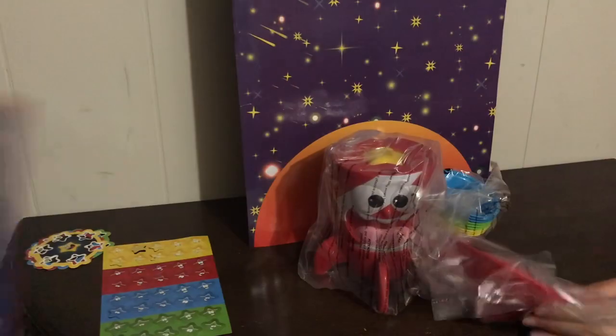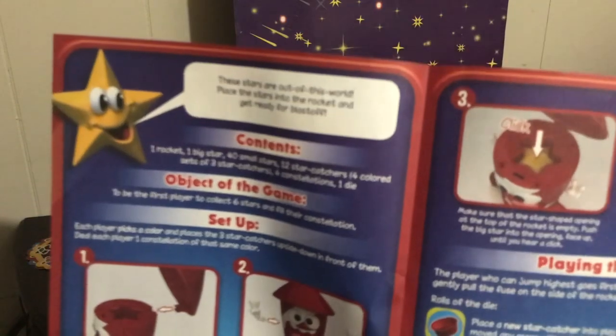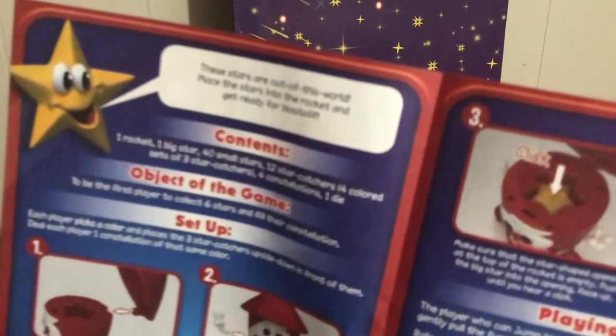Pop Rocket instructions. For contents we have the rocket, the big star, 40 small stars, 12 star catchers, four colored sets and four constellations, and one die. The object of the game is to collect six stars to fill the constellation.